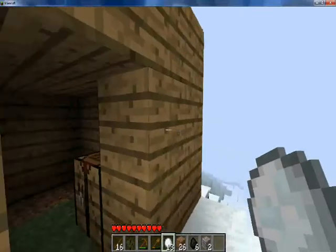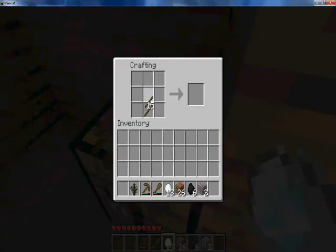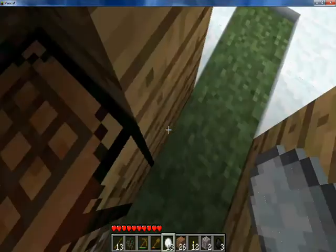Alright guys, if you go into your crafting box and then — oh wait, I don't know how to halve that — but I'm done. Then just put your coal on top. What am I doing? Put the coal there. You need to make about 12.